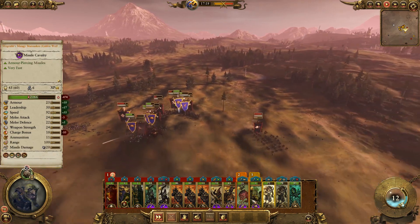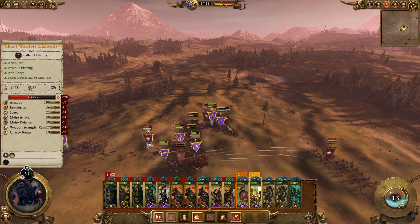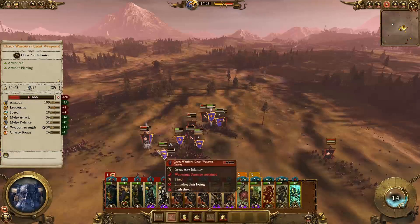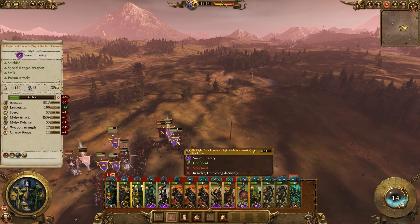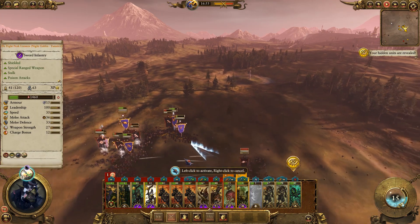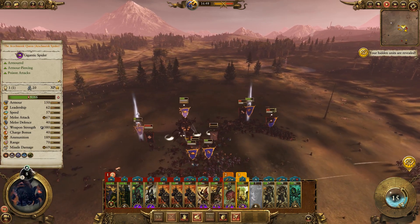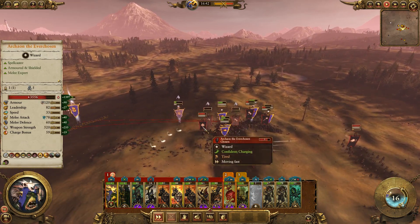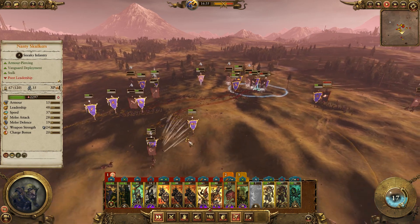It looks like we're doing okay against the Gorb's Chariot — we're getting around to the back. We'll get those Nasty Skulkers in there. We haven't quite taken out the Gorb's Chariot yet but we'll keep trying to smash through the main line. We'll get our spider hatchlings attacking too. Let's keep the Goblin Big Boss fighting — those Eight Peaks Loonies need to stay in it. We'll drop a spell right through there, not sure if it'll hit them or us but we're going for it.